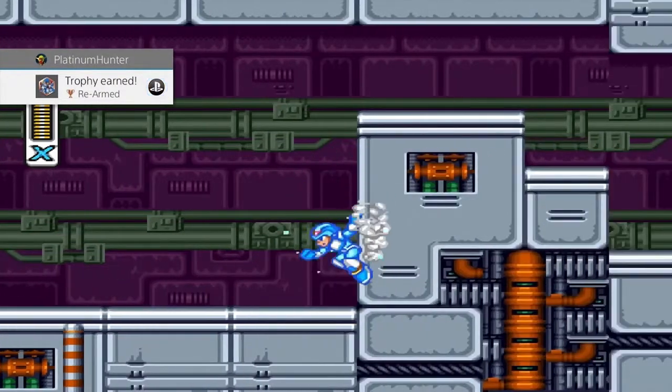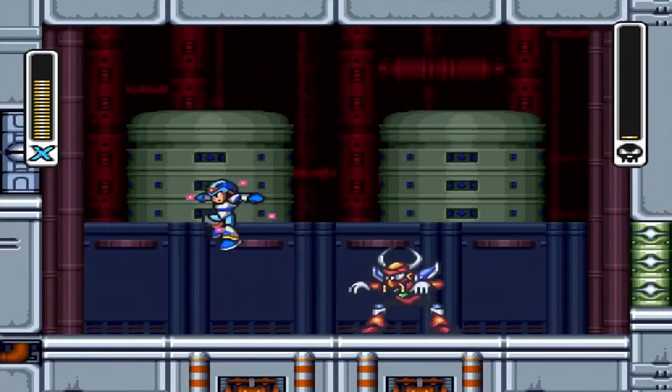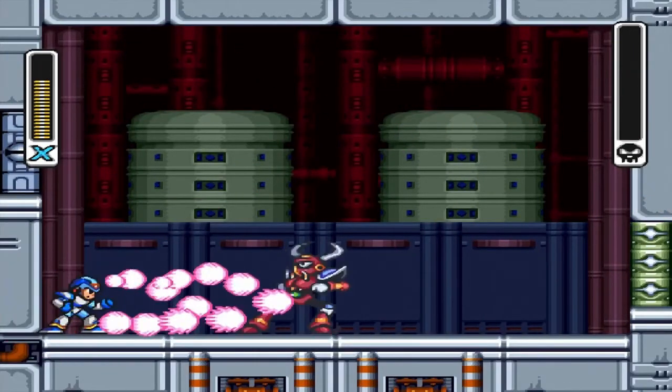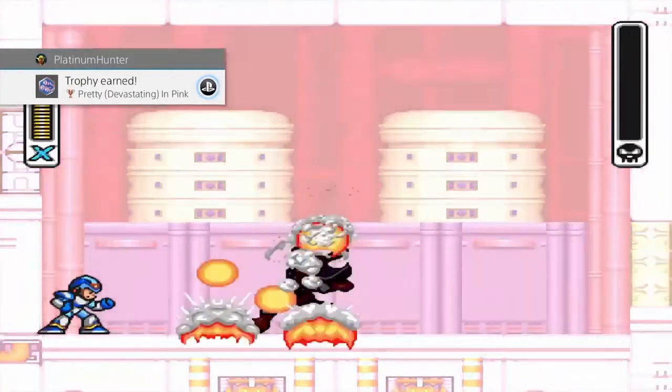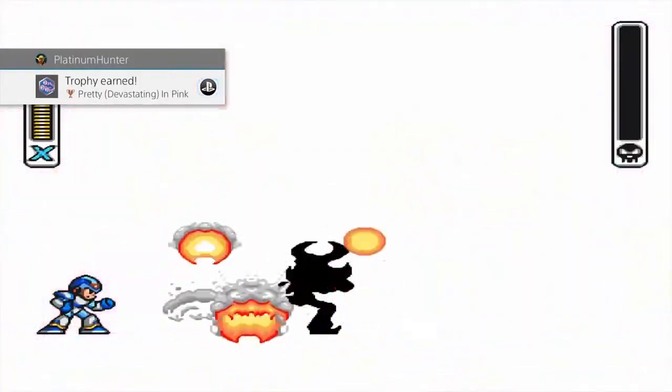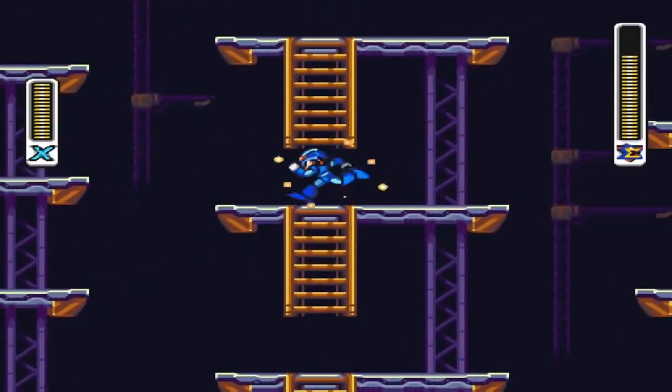Charge up Zero's buster and take out the next boss, making sure you get that last hit with the pink attack to earn the 'Pretty Devastating and Pink' achievement. Congratulations — you've 100%'d Mega Man X! Now let's move on to X2.